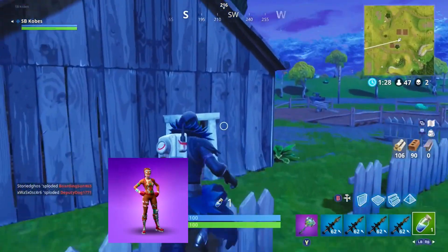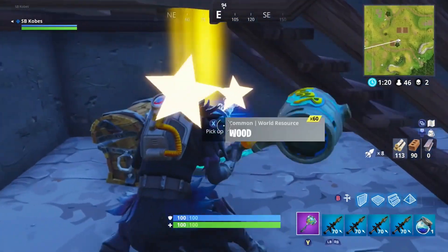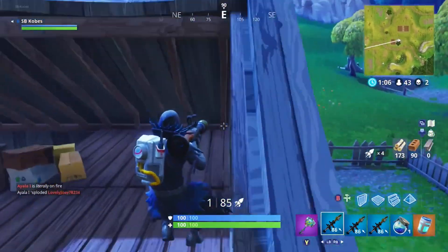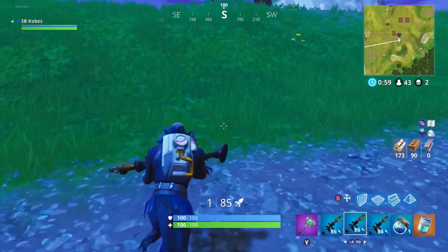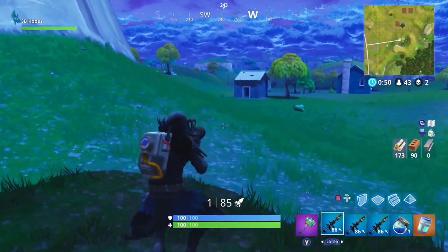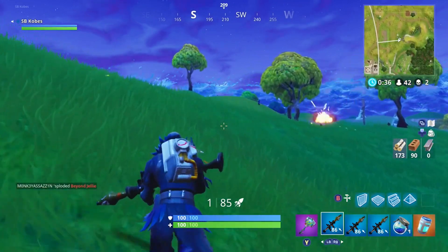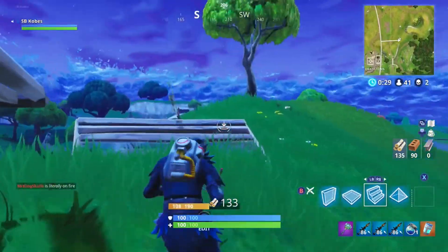Now moving on to our number 15 spot, we have the Ginger Gunner. The only reason I don't like her so much is her smiling face. I really like the other gingerbread skin — the guy version — because he has this sad, mean face instead of a smiling happy face. So I think the best uncommon skin on this list is Scarlet Defender, and she will get the number 14 spot. She's basically the same as the Crimson Scout but she's a girl. I love the red and white on her instead of the red and black on the guy.